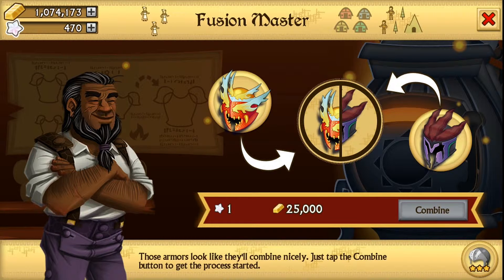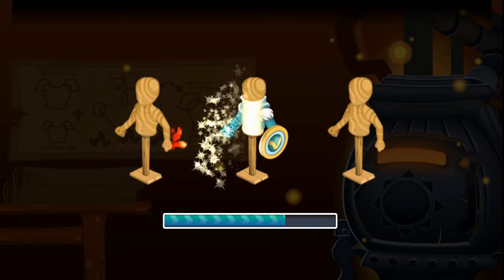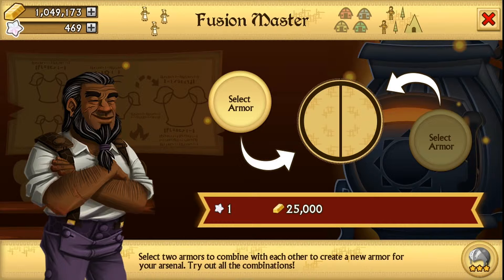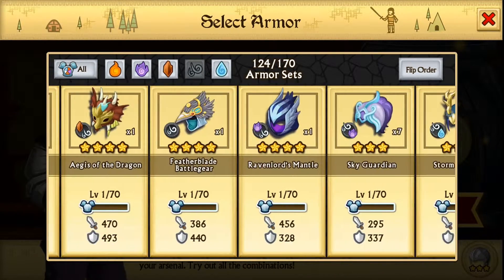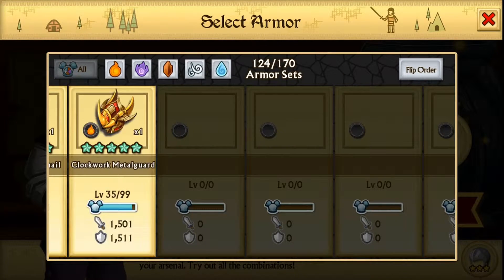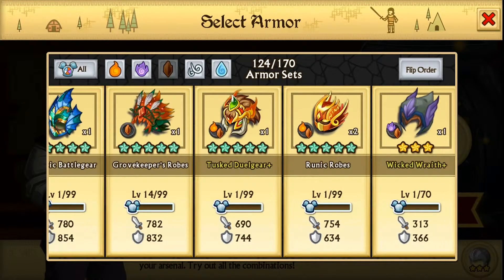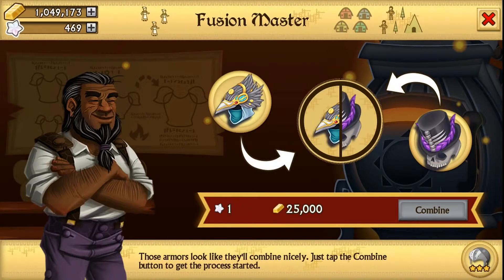So three epics now! And what we get is the Feather Blade Battle Gear. We're gonna fuse it with something else, but we ran out of water and fire so we gotta fuse something good with this. Earth maybe — oh, it's lagging again. Okay, we're back. We don't have earth, only spirit and air right now, and one fire.